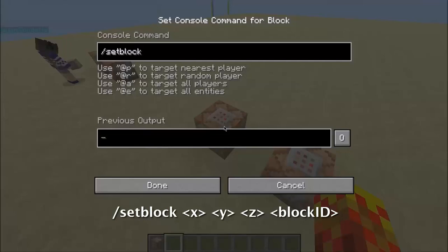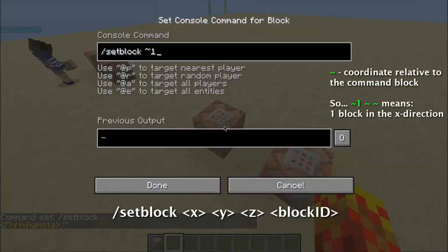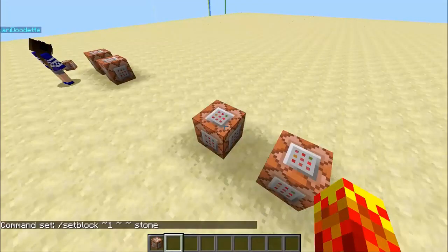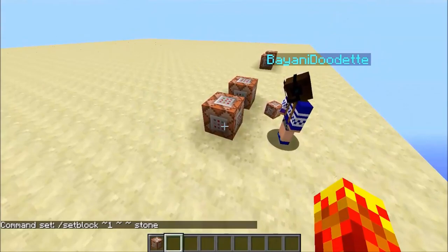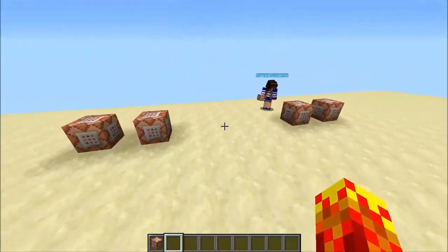Type set block without a space. Now press the tilde — that squiggly line character. Tilde, then space, tilde one, space, then tilde again — I'll explain this later. Then tilde again, space, and now you need to know which block ID you want to place. I'll type in stone. Hit done.